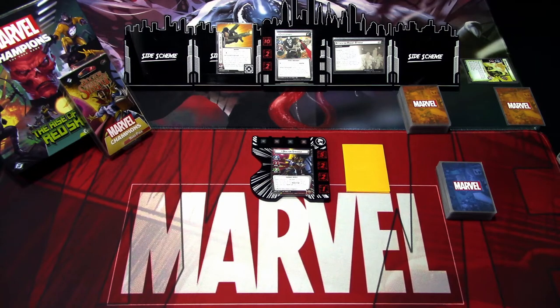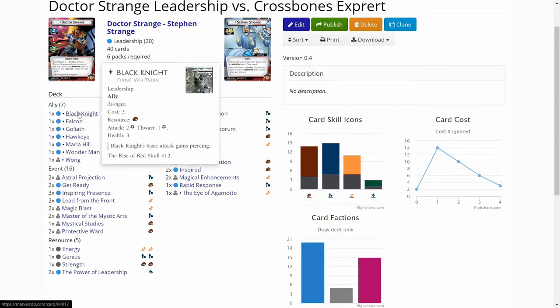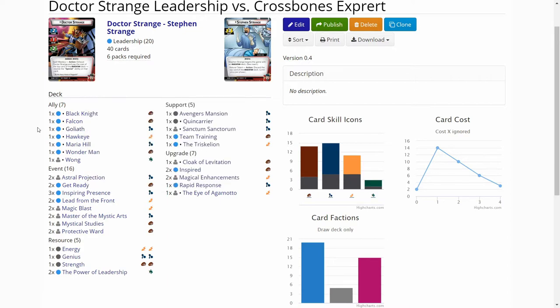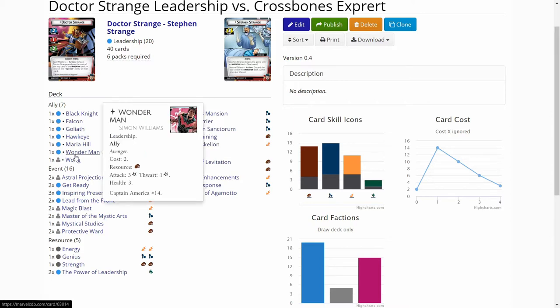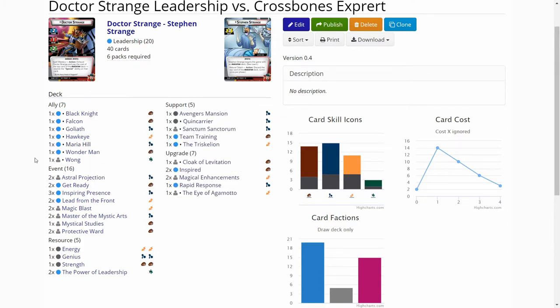Let's first look at Dr. Strange's deck. Because it's a leadership deck, there are a lot of ally cards in the deck. I've added a lot of the ally cards that came with the Rise of Red Skull expansion. There is Black Knight, also Goliath. We have old staple allies like Falcon from the Captain America pack, also Wonder Man from Captain America. Then there are Hawkeye and Maria Hill, and of course Wong, which is from Dr. Strange's signature cards. I've built the deck to revolve around boosting one of the allies, or especially boosting Goliath for one turn to hit multiple times hard.